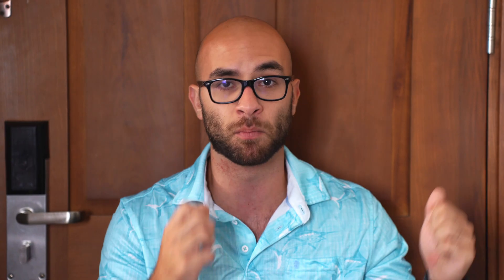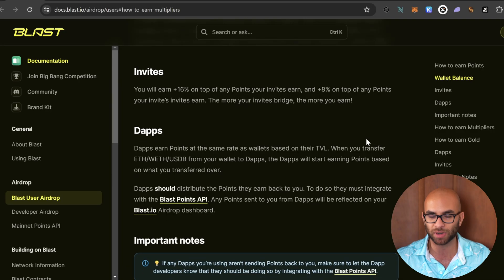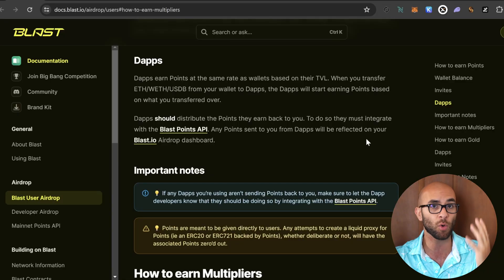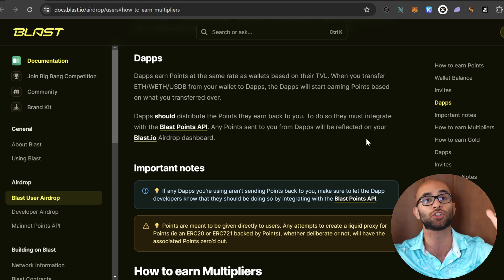You'll be able to see your points in real time on your dashboard. The more money you bridge over to the Blast ecosystem from Ethereum, the more points you're going to earn. You can also get additional points from inviting other people with a referral code — I'll have our referral code down in the description. They also say you can earn points using the different dApps on the network, which is one of the main things we're going to do today.